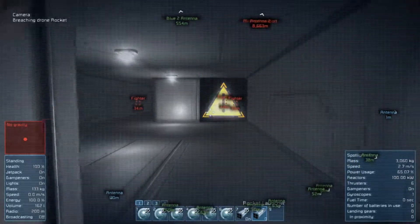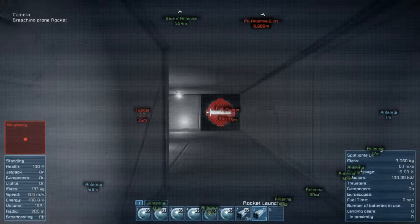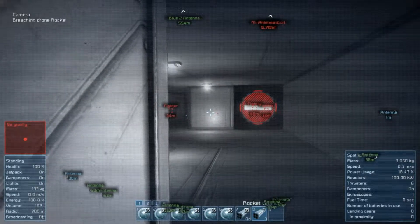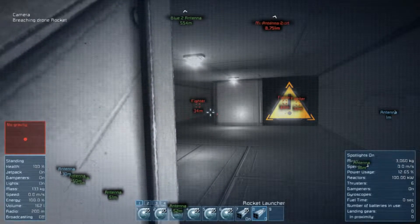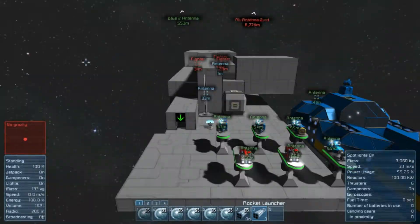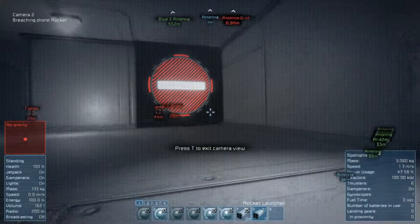Coming in close, we have the interior turret firing at us. Unfortunately because of the tight space I can't really move around easily, so ideally I will be using the gatling drone first, followed by the rocket launcher. But I'll make do here. And my drone is still in one piece — still flying.